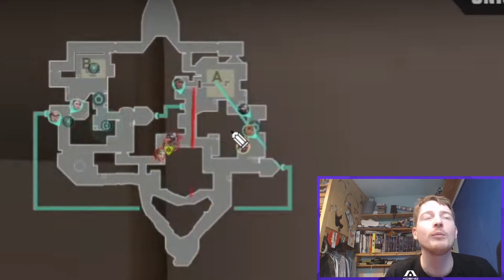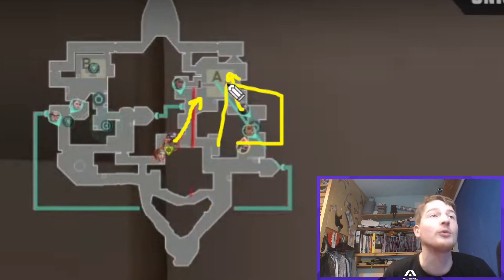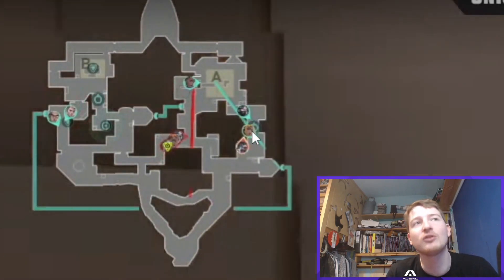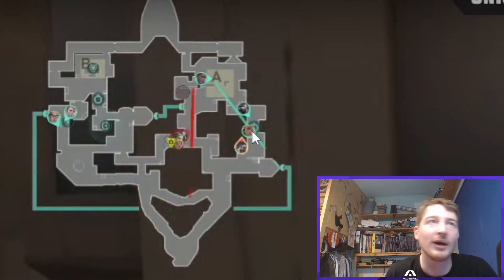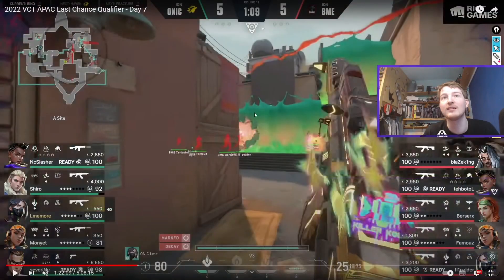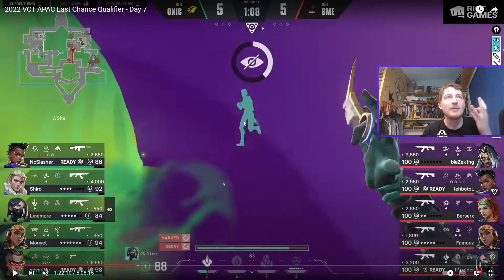If their reaction to the Fade ult is 'we're in trouble, we need to run away,' and you've got four people running down here, they're just going to run straight into them — such a cool idea. You can see it works pretty well: the Raze is too committed to fall back so she stays, but the Viper is just panic-running back, can't hear anything, gets flashed. Somehow she manages to escape, but this is what I mean — what a genius idea. The Viper is sprinting back into four people. Really cool.